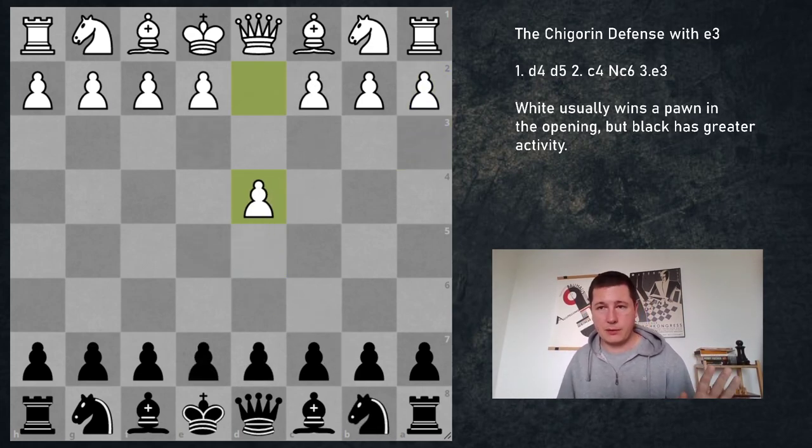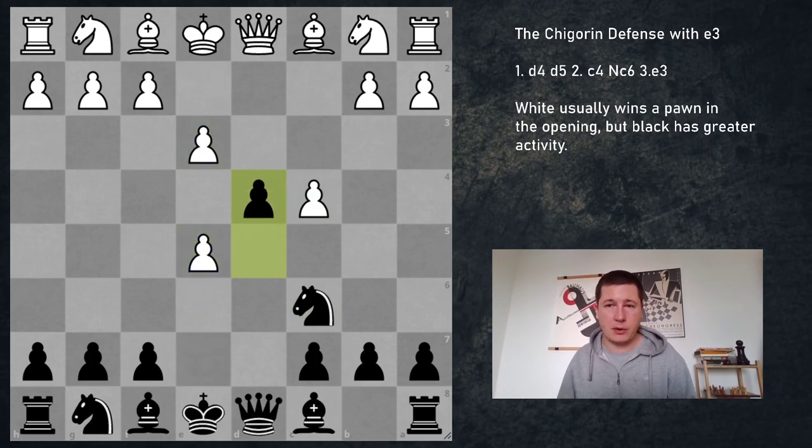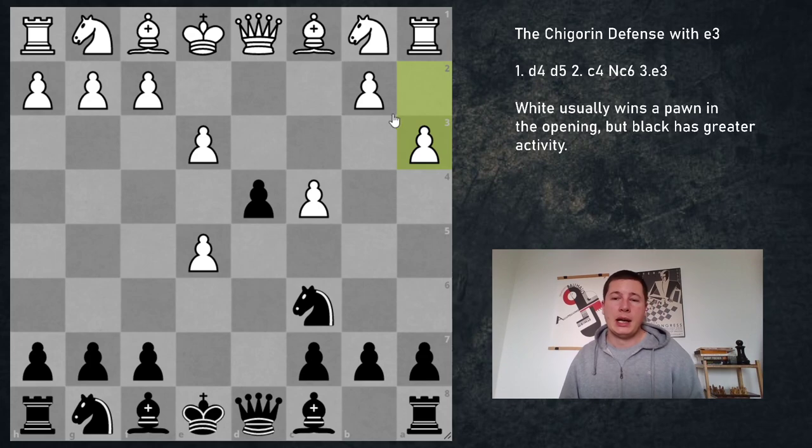So once again: d4, d5, c4, knight c6, e3, e5, dxe5, d4, a3 — the critical line. There are a couple of ways for black to play, but I'm going to recommend the most active move, which may seem counterintuitive: black should not be going for his pawn straight away, not aiming to recapture immediately. So the main move is a5, preventing a queenside expansion — and that's a very good move. There are two more moves: knight g7, which makes sense, and dxe3.